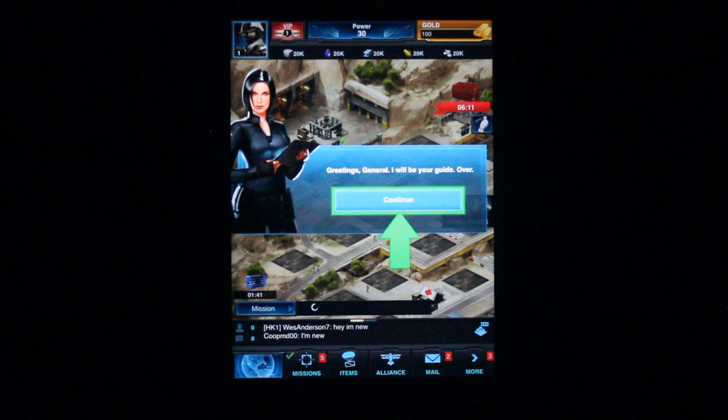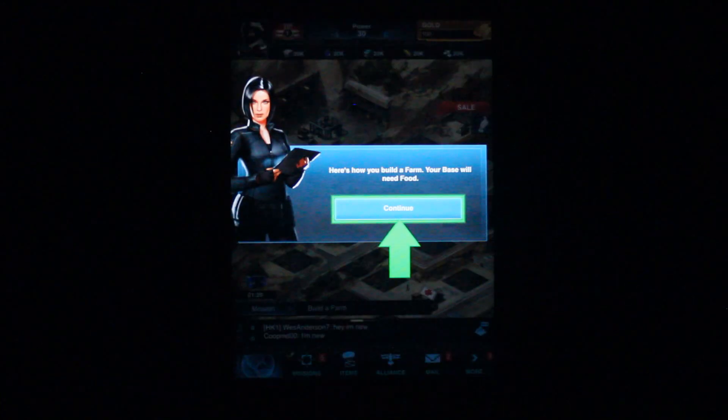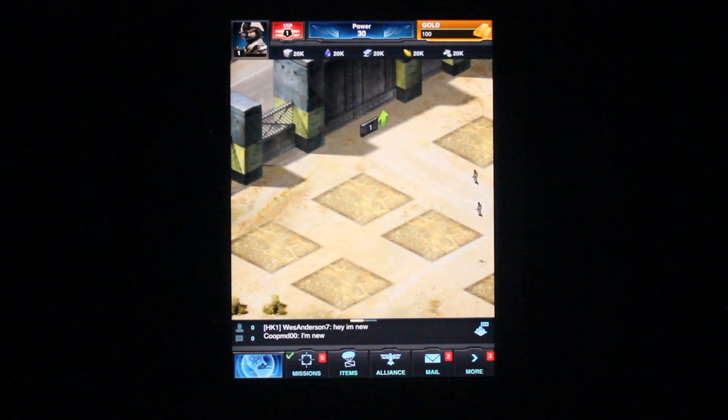This is a game that has been in soft launch for a long time in a couple of territories, so they've had a long time to hone this. Immediately we get 'Hello General, I'll be your guide' — a typical attractive young lady who's going to teach me how to be a General. Very obvious, idiot-proof arrows showing how to build a farm. It's interesting that we're an Army General and building a farm is the first thing in the game.